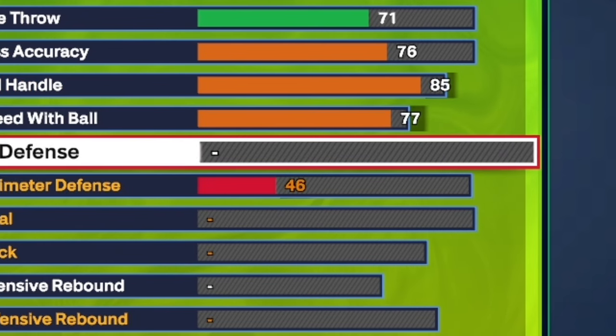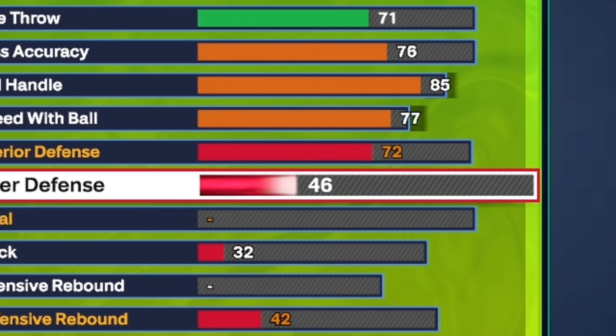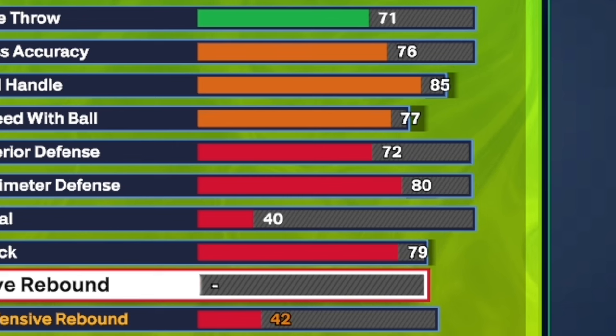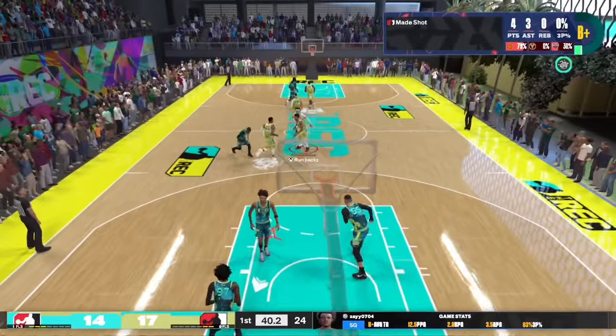Now for the defense — it's not bad but not the greatest, it'll still get the job done. Interior defense put up to a 72, perimeter defense up to an 80, steal you only want a 40, and block put all the way up to a 79 — pretty decent. For offensive rebound put that up to a 60, and defensive rebound up to a 70 so you can get Rebound Chaser bronze.